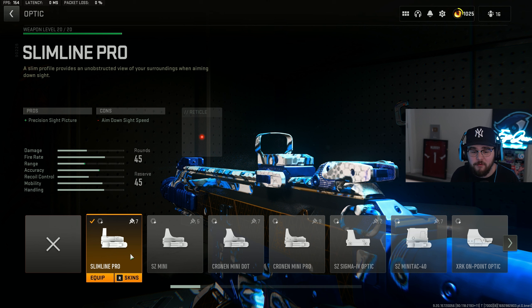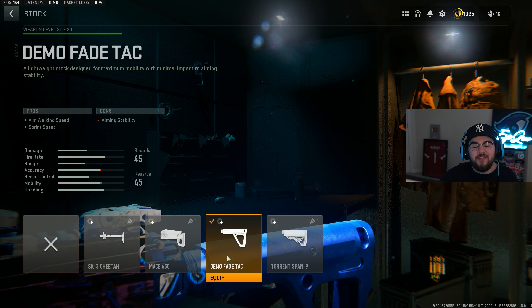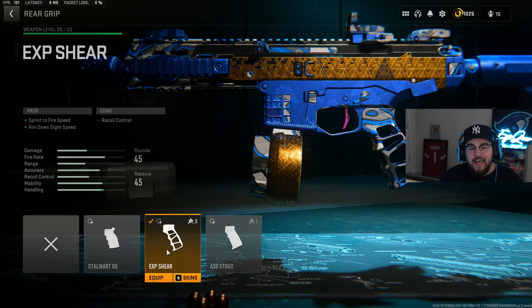The optics are 100% personal preference, but for me on the ISO 45 I felt the best with the Slimline Pro. For the tuning on the optic at negative 2.42 for ADS speed and zero for the bottom bar. Then we're tossing on the Demo Fade-Tac stock giving you guys aim walking speed and sprint speed, making you absolutely glide around the map. For the tuning on the stock at negative 2.84 for ADS speed and negative 1.47 for aim walking speed.